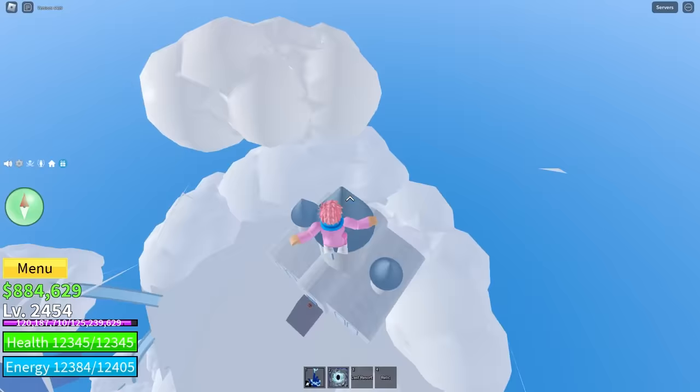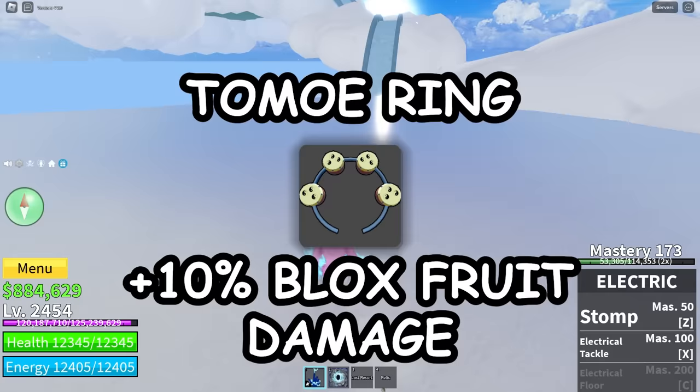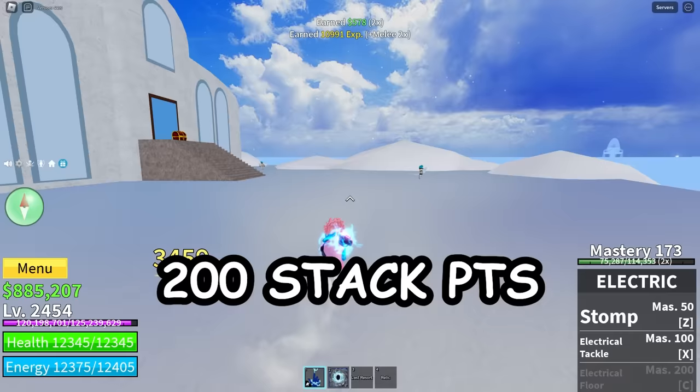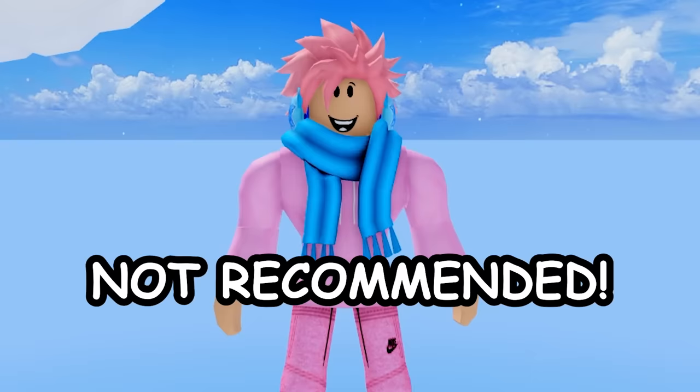Next is the Yoshi NPC, also at Skylands and pretty difficult to find since he's located in a tower. Most people reaching Skylands don't even have sky jump, so they wouldn't know to check there. He sells the tomoe ring accessory, which gives 10% more damage for blox fruits, requiring at least 200 stat points in melee, for 500,000 belly. Honestly, I don't really recommend it — there are better things to spend your money on.